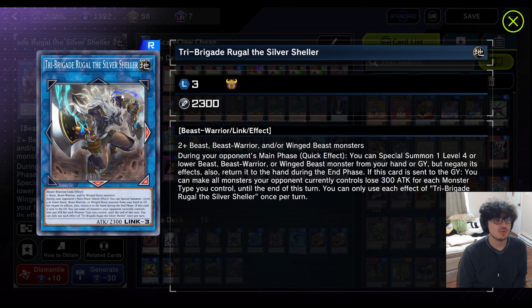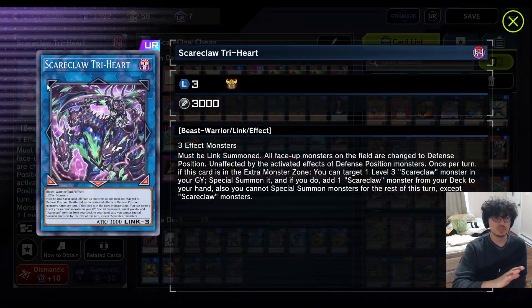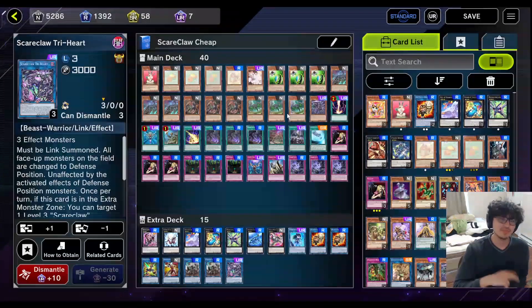Also if Rugal gets sent to the graveyard, you can make all your opponent's monsters lose attack equal to the monster types you control. And finally the boss — the most important card in the entire deck, because without this card the deck does not work at all. Three effect monsters to summon, so it's not hard, and it must be link summoned. All face-up monsters on the field are changed to defense. If you summon — instantly switch to defense. If your opponent summons — instantly switch to defense. Link monsters don't have defense so they can't be switched to defense, so this doesn't really work against a deck that link summons a lot, but against Synchro, XYZ, Fusion — this hits all of them. It also has an additional effect where you can special summon a Scareclaw from your graveyard and then add a Scareclaw from your deck. Very cool card. That's the budget version — let's go into the expensive.